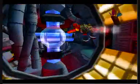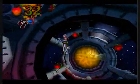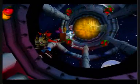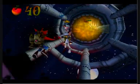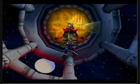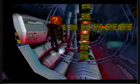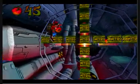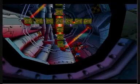Might as well get a wumpa fruit. Bombs and a lab assistant — gotta have really good timing to get through this. Oh well, let's continue ahead. Careful there — gives you less space to manoeuvre with the nitros. Nearly at the end now.